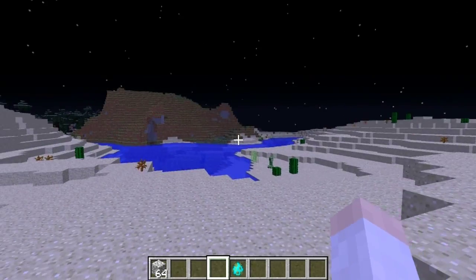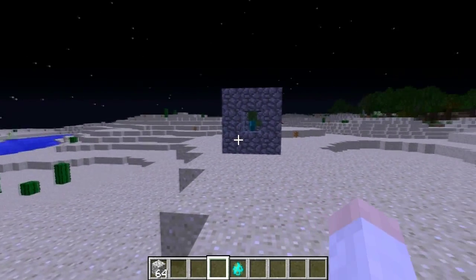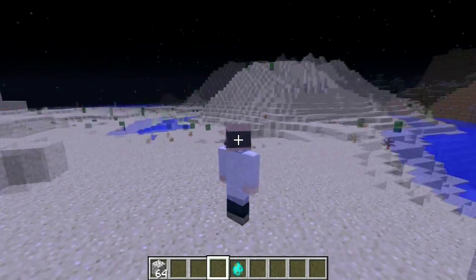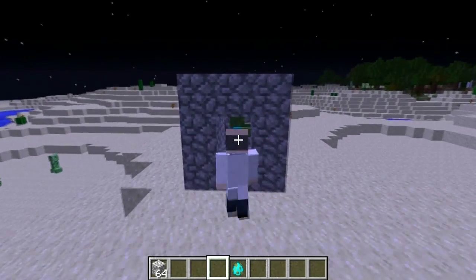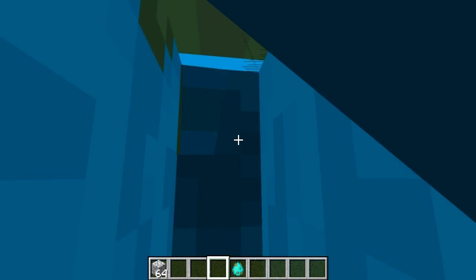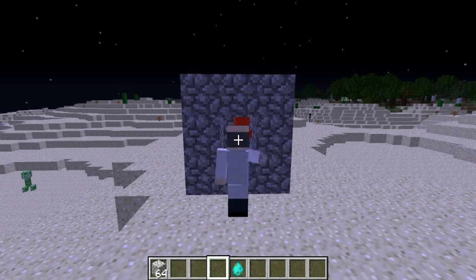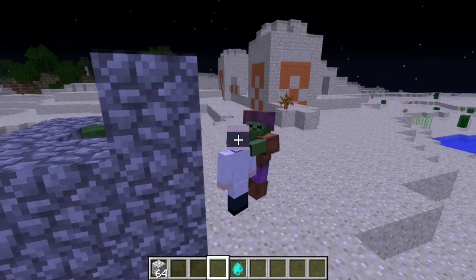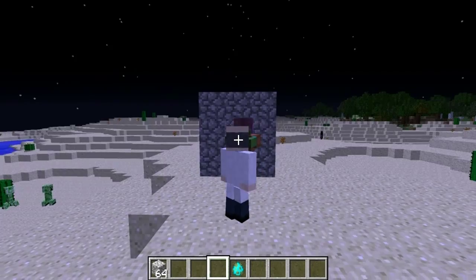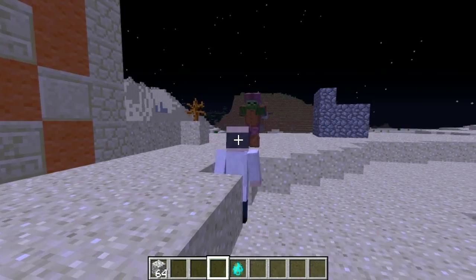Also new this week, zombies will now spawn other zombies around them if they take damage and it's dark in the surrounding area. There's a zombie nearby and another one spawned because I was damaging the first zombie. So that's going to be a challenge for anyone who has zombie spawners.